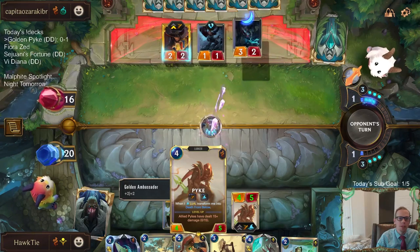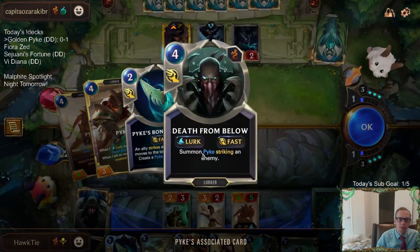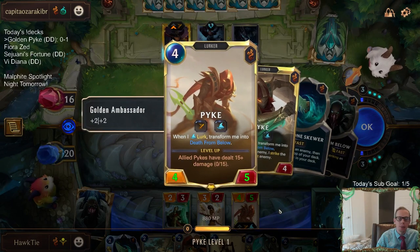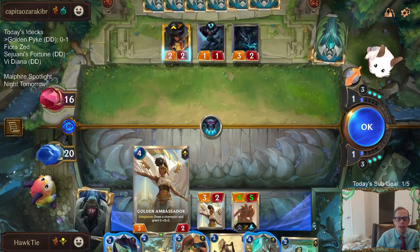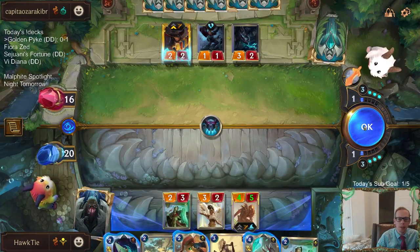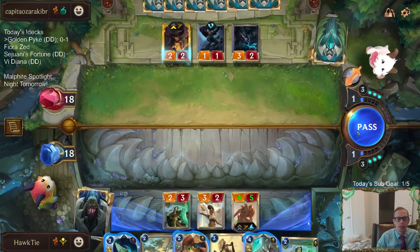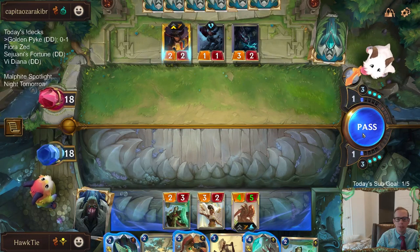The problem here is Golden Ambassador plus Death from Below doesn't work that well, because your Pykes everywhere have the plus two plus two — no, because Golden Ambassador doesn't give your Pykes everywhere +2/+2. Siphoning Strike does, but not Golden Ambassador. So if we Bone Skewer and put Pyke back on top to get a Death from Below, that new Pyke won't have the +2/+2.